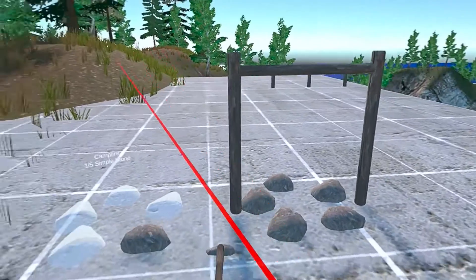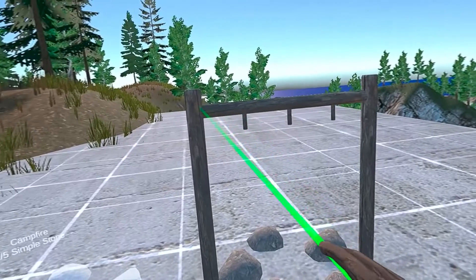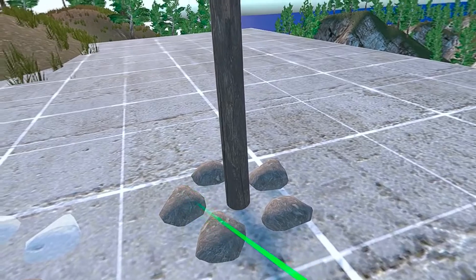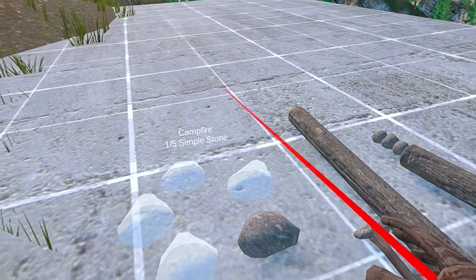Here is one sneaky update. I finally made it so that when you break a build it drops the items that were used. For example, the cooking station will drop branches — two branches to be exact. The campfire will drop only three stones because that's half of what was required to make it. If the blueprint isn't completed it will drop all items included.